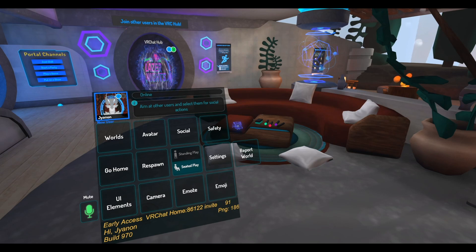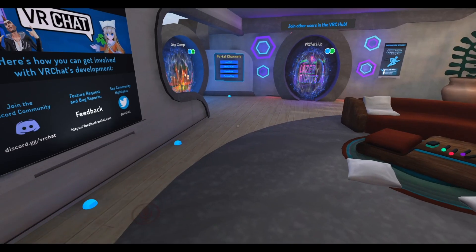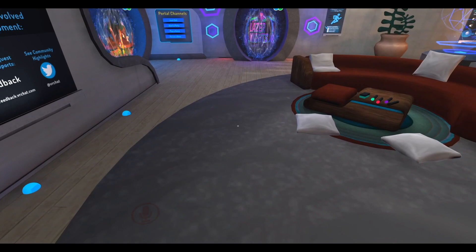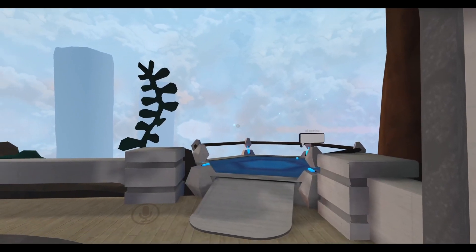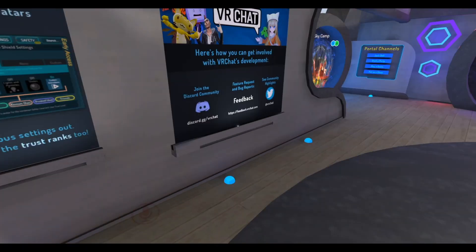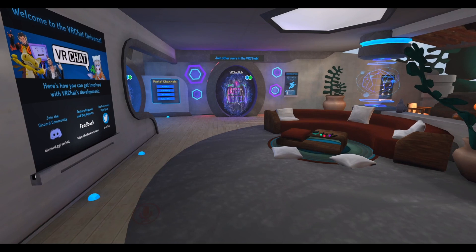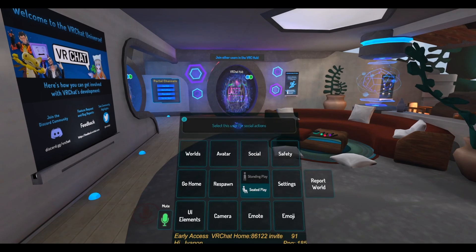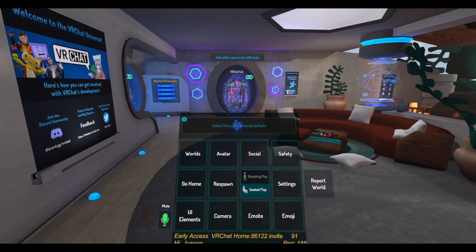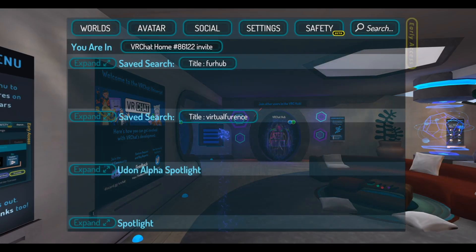When you're ready, let us jump to the actual convention space. To do so there are two main options: the faster website option and the more intuitive in-game option. The website option lets you join any world from VRChat.com, but for someone joining for the first time, opening a website next to the game can be a little inconvenient. Thus, we suggest the more intuitive in-game option.